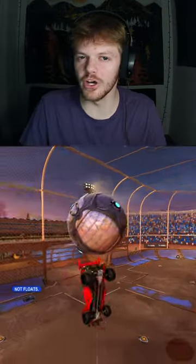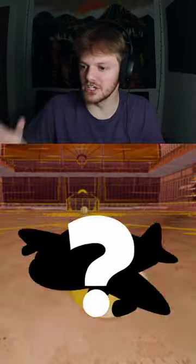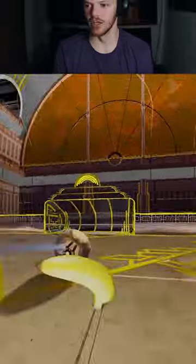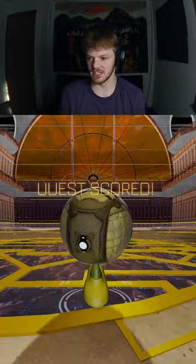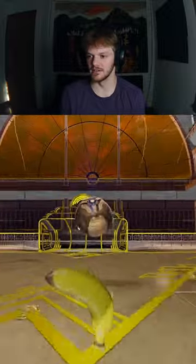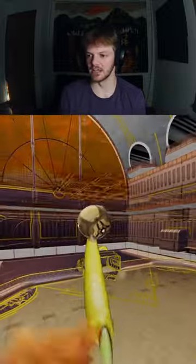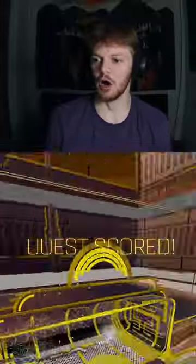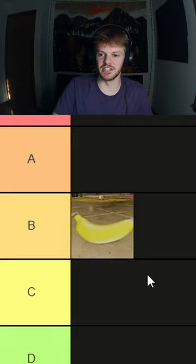Rating random items based on how good they can musty flick. To start it off, we're using a banana. How good can a banana musty flick? Let's see. That wasn't very good — it's got this nice curve to it. It musty flicked! Let's see what the banana can do. Oh, the banana! I'm gonna give it a solid B tier.